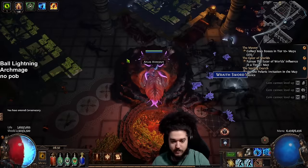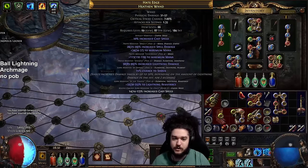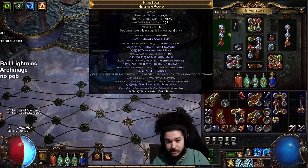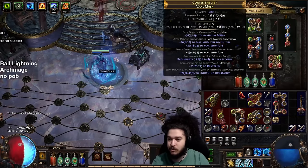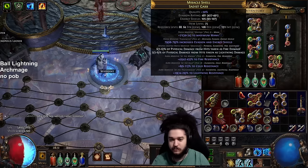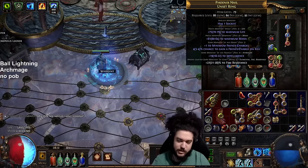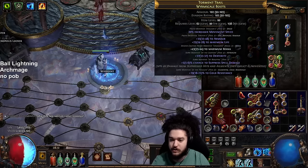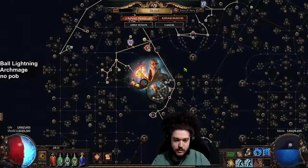Let me go ahead and show the rest of my gear. This piece was crafted with the league mechanic — I put in a bunch of lightning and mana mods and got pretty lucky. The helmet was ID'd off the floor. This ring was crafted with the league mechanic then scoured and recrafted. The other ring is primarily for frenzy charges. I also have a high cast speed amulet, some randomly ID'd boots, and similarly sourced gloves and belt.